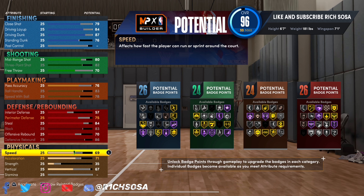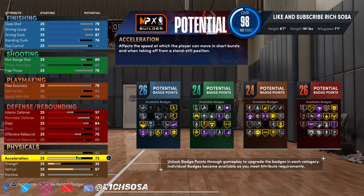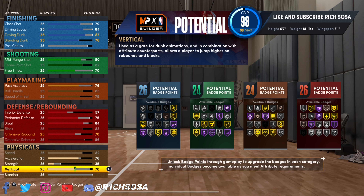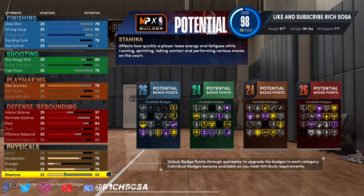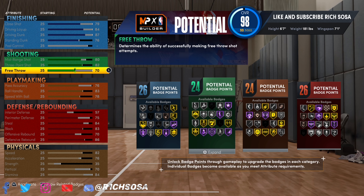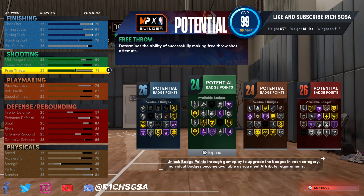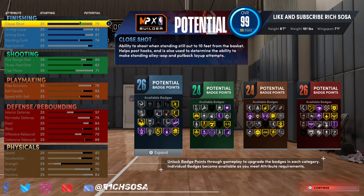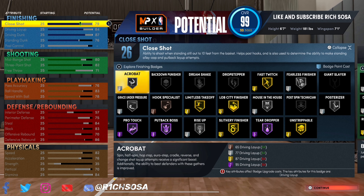That makes it 100 total, plus the plus-four we will be getting from college, making it 104 badges. Speed we're maxing out at 82, acceleration going to 76. When it comes down to the vertical, I'm going to go with 70 just so we get the contact dunk animations — vertical is going to be a really key factor on this build. Stamina is going to be 84, and we max it out at 99 right here.